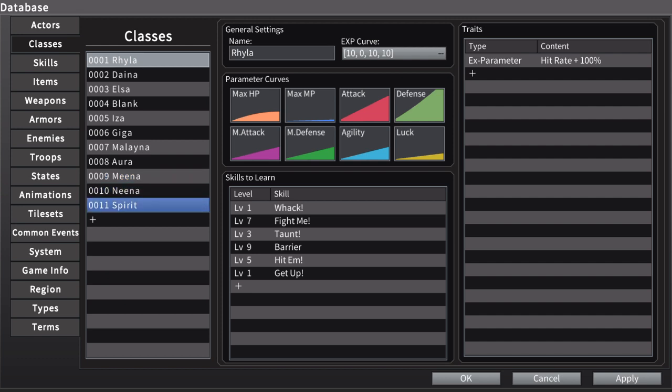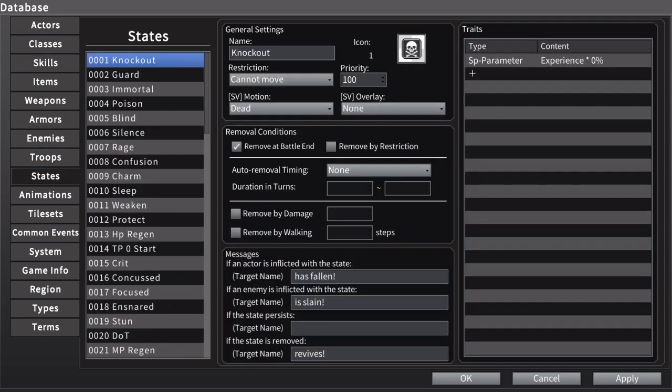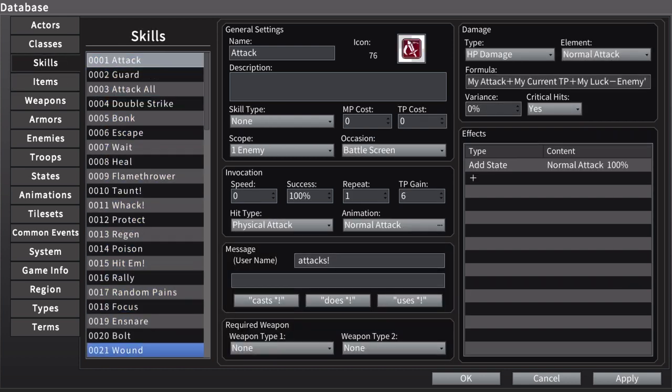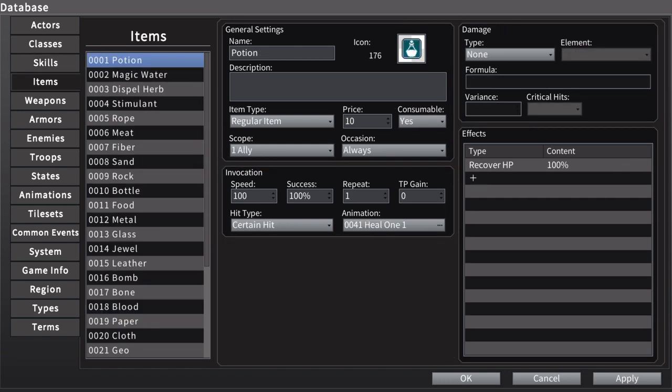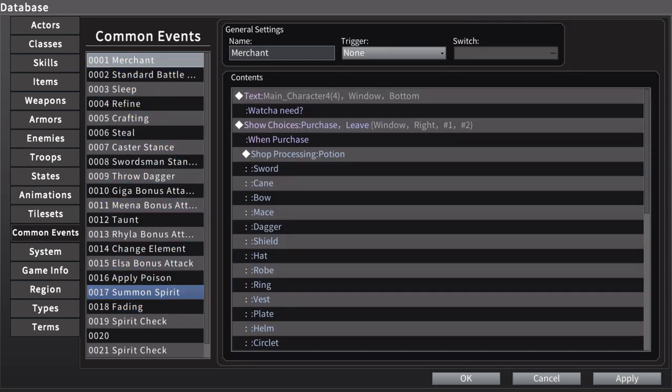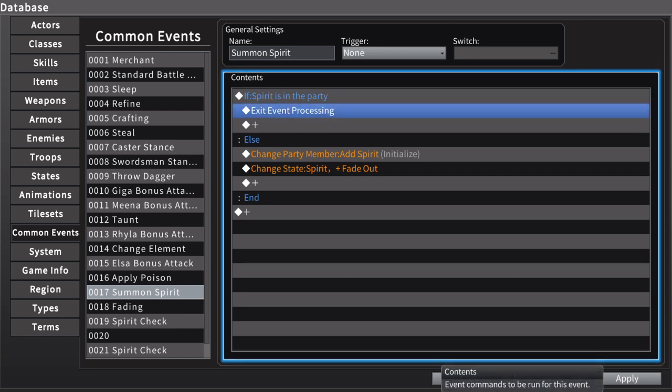Starting with the implementation: I have Spirit as a class and Spirit as an actor, because that's just how I made it work. Milena now has Summon Spirit in her abilities. The skill just calls common event Summon Spirit. The first thing it does is check: if Spirit is already in the party, just exit immediately — this prevents you from being able to spam Summon Spirit and fill up all the party slots with spirits, which could probably crash the game.